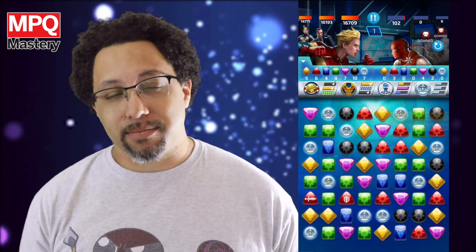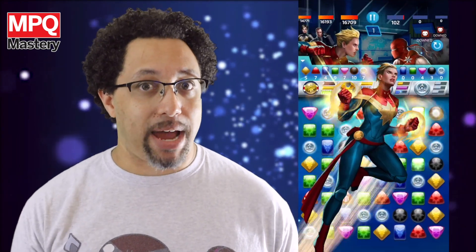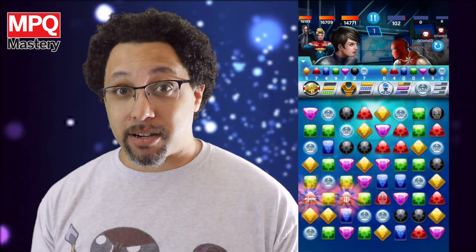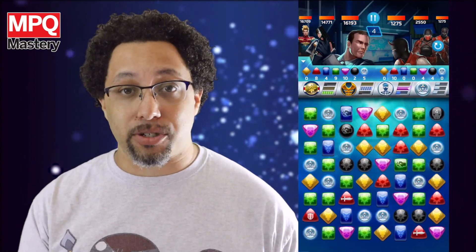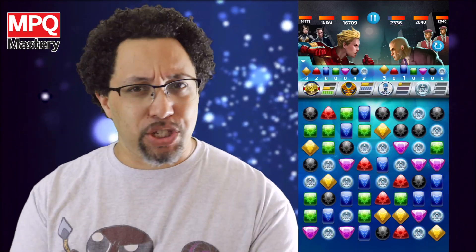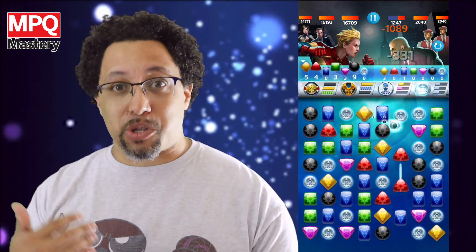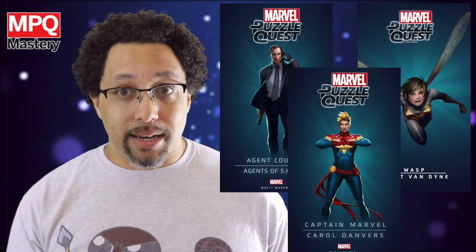This team does have a few drawbacks, just like any team. In this setup, red is a dead color. But if played correctly, you'll rarely even have to match any red. Another drawback is that none of these three characters necessarily have a high health pool, meaning if you go against bigger enemies that can dish out lots of damage quickly before you can get your train going, sometimes team members can get taken out — and every member of this team is kind of important. There are also times when strategy makes switching strike and protect tiles not a strategic advantage, so you end up sitting on some of that yellow AP. But honestly, as soon as you get this team going, it is an easy win, super quick.